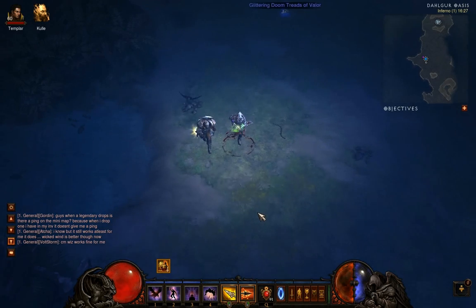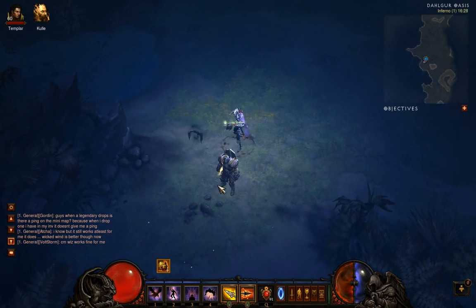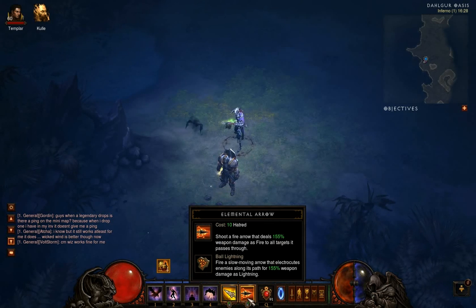He's like the easiest Keywarden on a Demon Hunter, so you might consider doing him on a higher Monster Power. The reason he's so easy is because you can just get a Lightning Ball, and because he has Missile Dampening, your Lightning Balls will stay on top of him and just keep doing damage.